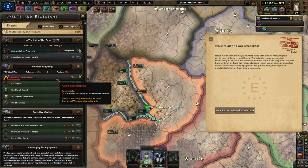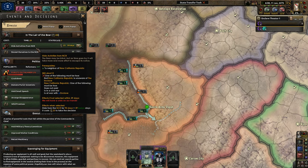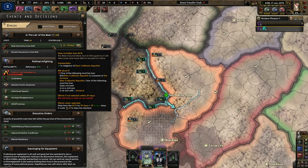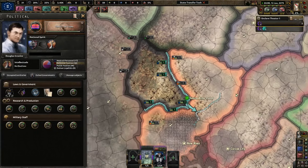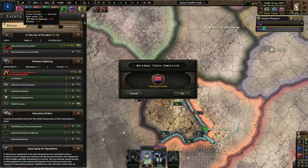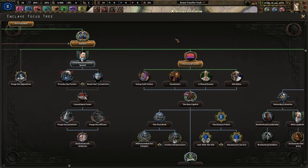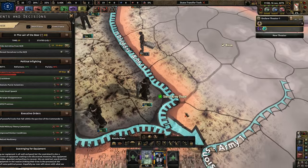We definitely have to keep an eye on this. States three — hide activities from the NCR. So be it. I need more political power, so I'm going to go with the City of Crime, go to war with the New Reno people, and immediately do the presidential victory speech to get that stability and political power. Let's go ahead and go to war.